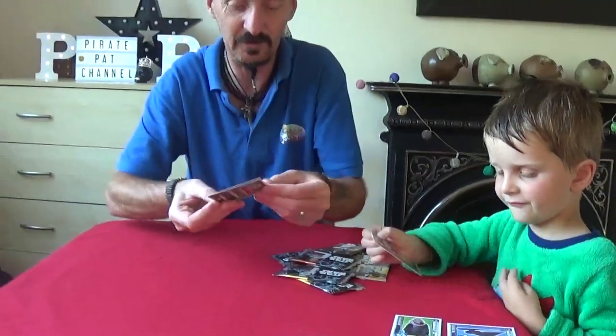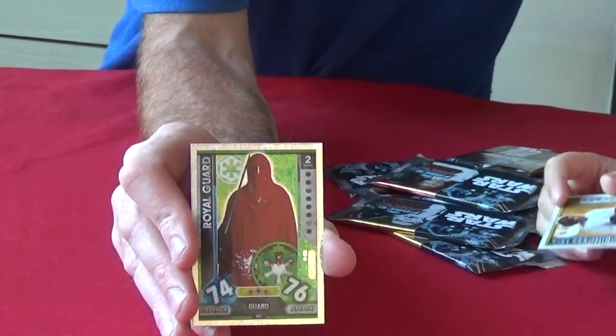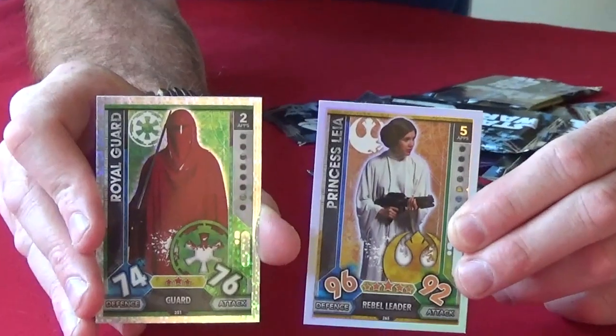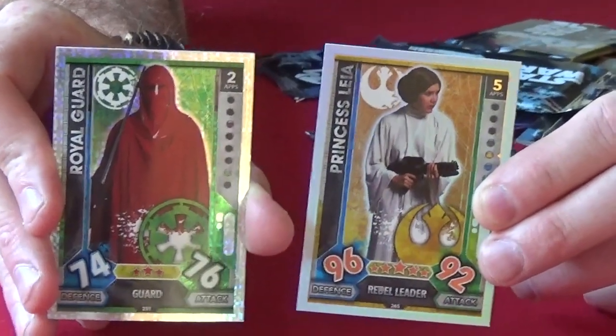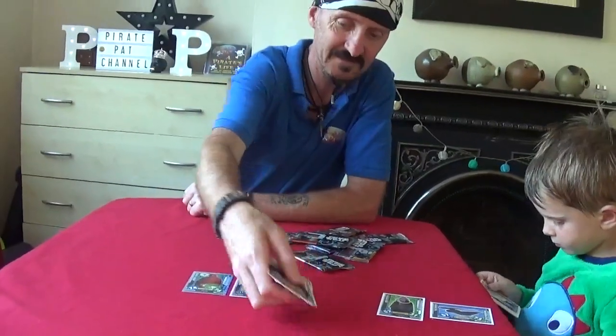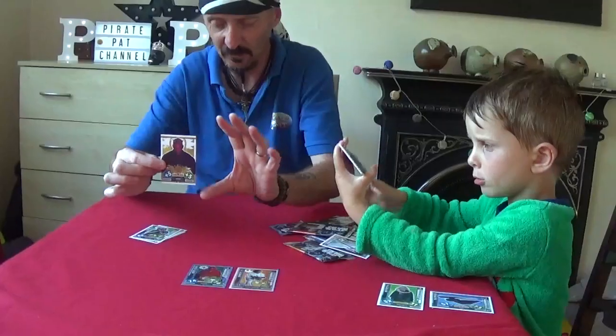Well, that's a nice foil card. We've got a Royal Guard. And for our second foil card, we've got Princess Leia. So we definitely need those two foil cards. That's good. Some of these cards are actually like a double, so they actually join up, which are really cool.